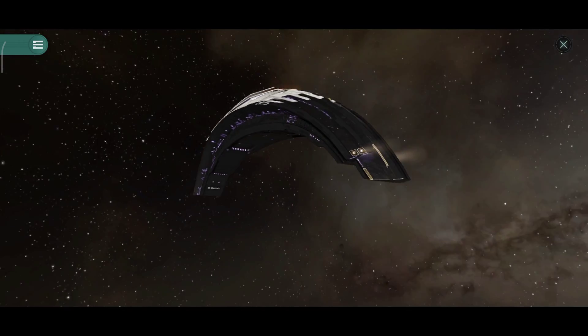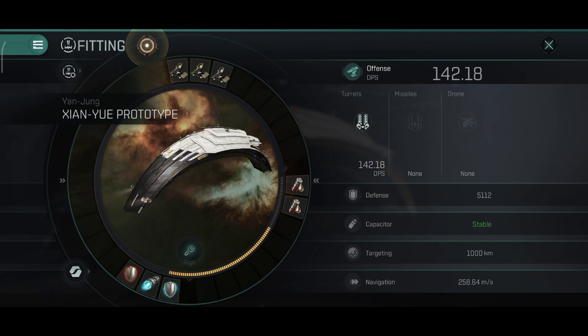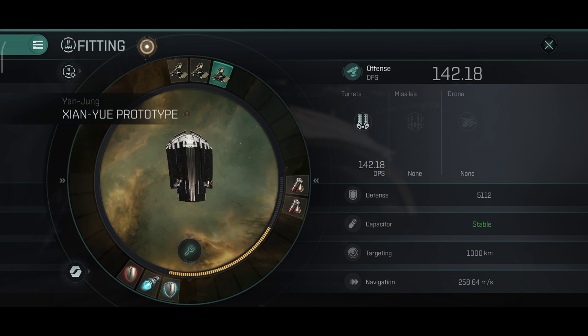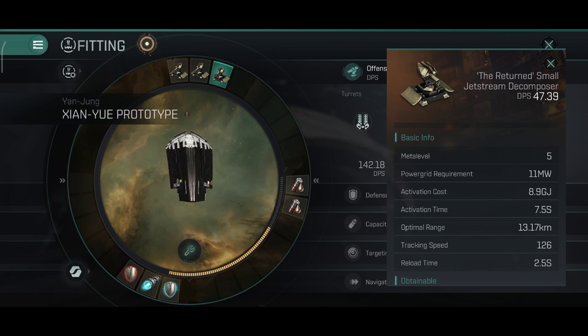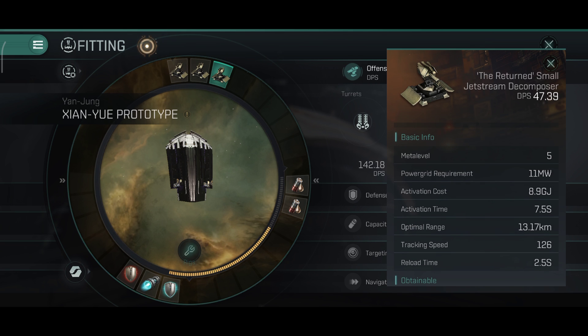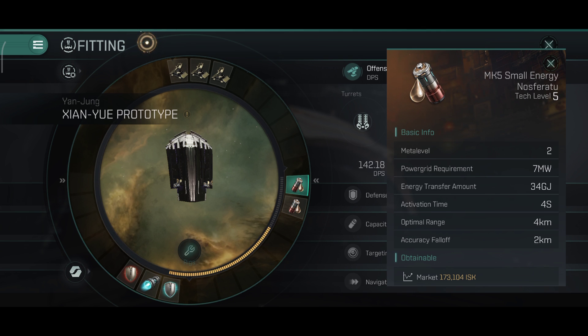I am very curious to see what the prototype destroyer will look like and if we will get a free skin for that ship as well. For the modules, I still use the decomposers, which are the best weapon to use on this ship since it already has a 75% bonus on decomposer damage, making the ship's DPS very high. These decomposers also hit very hard since they are a faction module, and in the last beta they were very powerful.